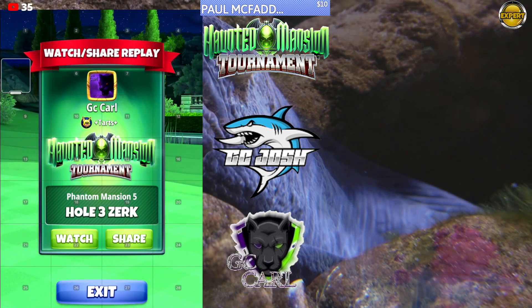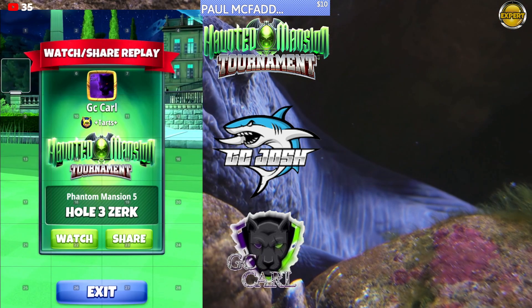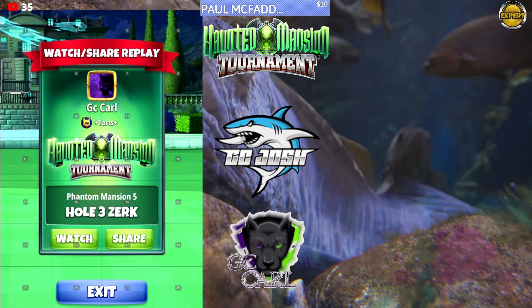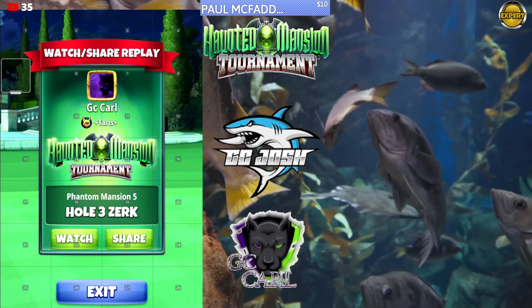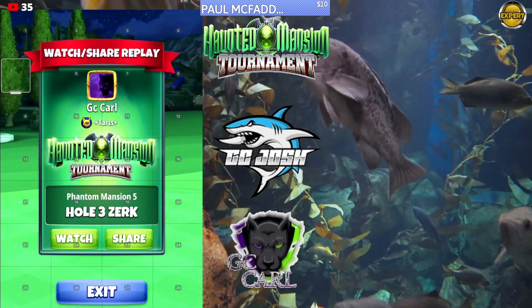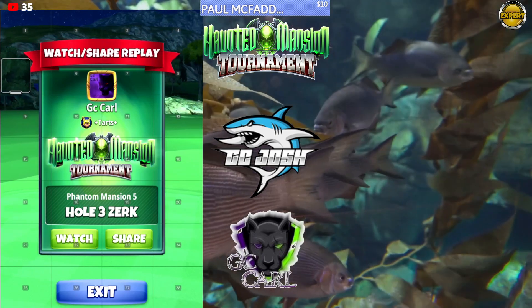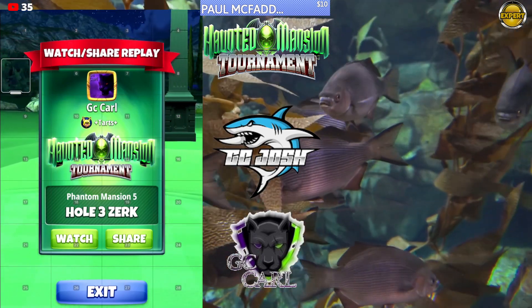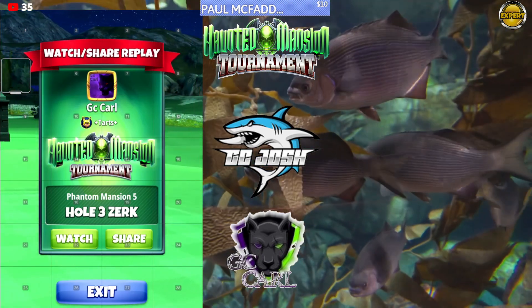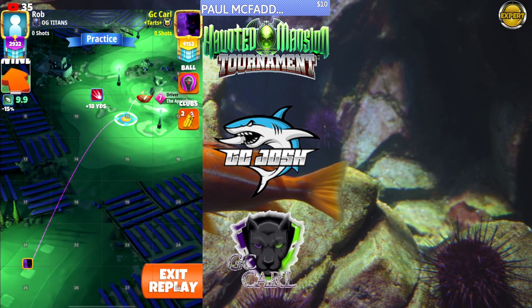Welcome everyone to the Haunted Mansion Tournament, Expert Division, Hole Number Three. Here we're going to be playing a send-it option with the Zerk to a Thorn in bring range. We're going to be playing P5 plus 10 percent max, always push back to max, using six top spin to wrap spin, full overpower and a half a ball rock curl.